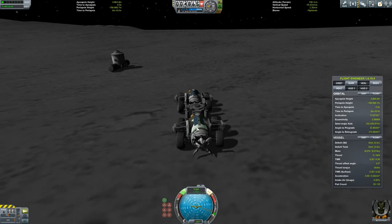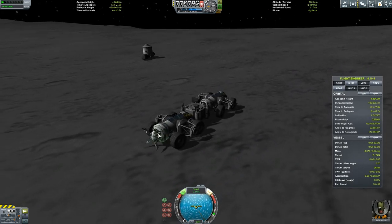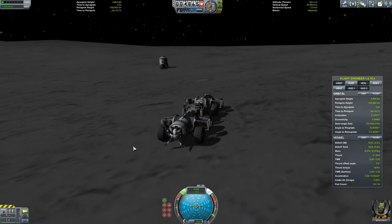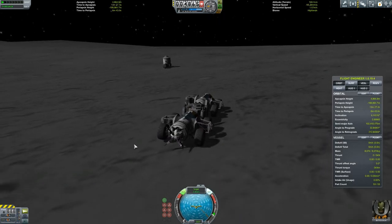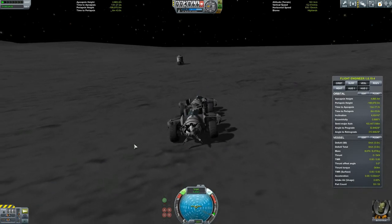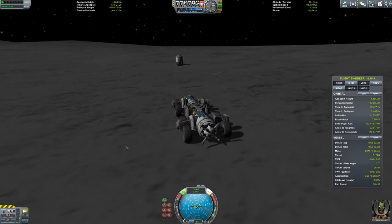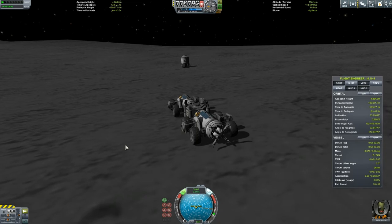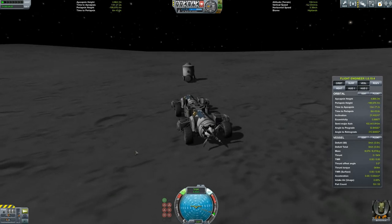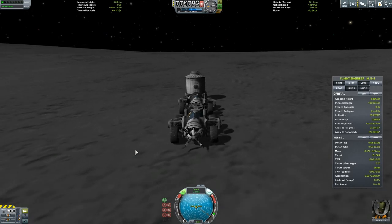Controlling these cars is hard. Remember to turn on your SAS and also remember to control whichever one you want - I tend to use the car at the front. Right-click on the remote guidance unit and click 'control from here' - it makes steering a hell of a lot easier. Since this video, I've had to land some replacement cars, because one of my cars just flipped out and no matter what I did, it would not control.